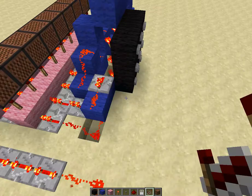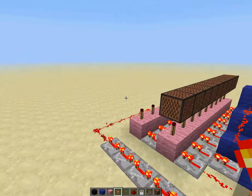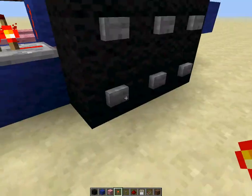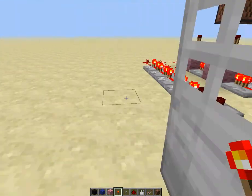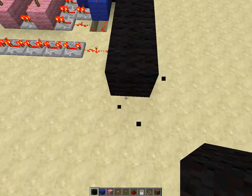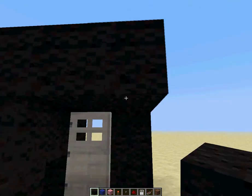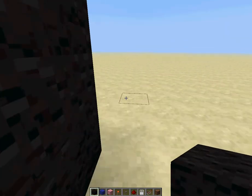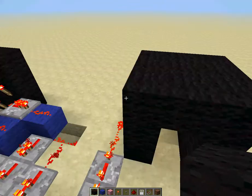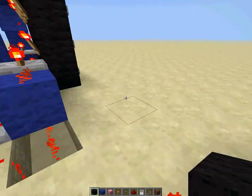Place redstone torches across. Oh, I forgot — note block! Place a note block across there. Now you're gonna place redstone repeaters across this. Okay, now you're gonna put your decoder.